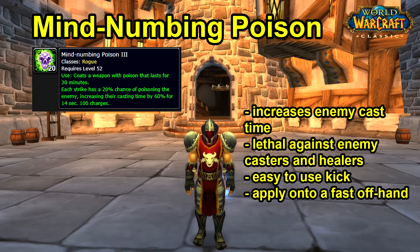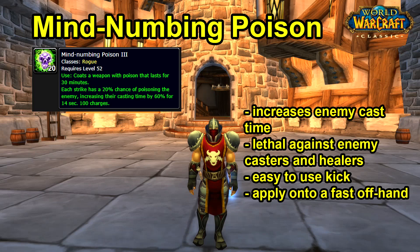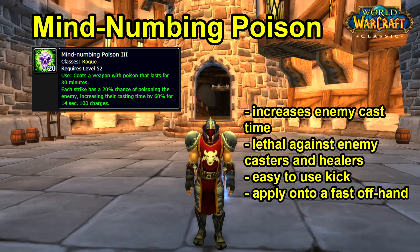You should put this poison on a fast off-hand weapon. Poison proc rate is normalized — slow weapons have an increased chance to proc, and faster weapons have a reduced chance — so over two minutes of hitting a target the total poison application will be exactly the same. However in PvP you aren't on the target 100% of the time; you're in and out of melee range, which is why you want to fit as many melee swings as possible in the short window you're in range. That's why faster weapons are generally better in PvP.